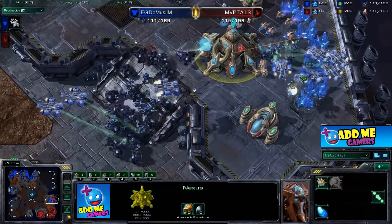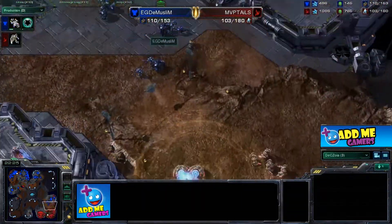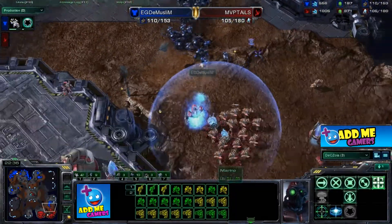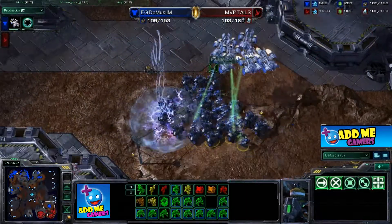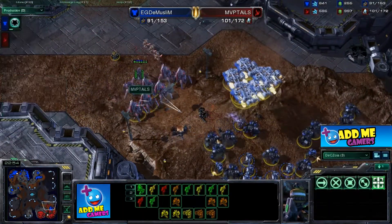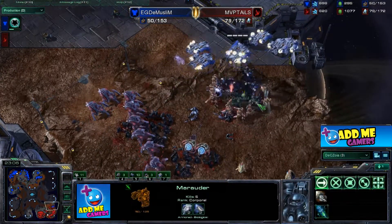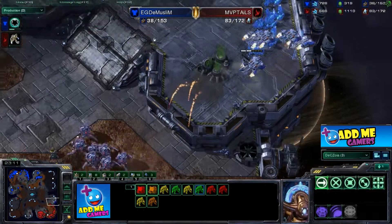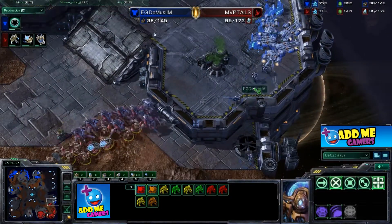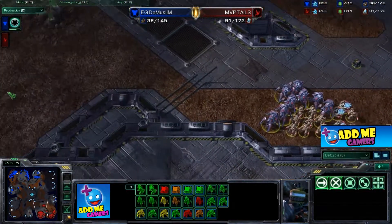More snipes coming from the ghosts. This nexus will probably drop. Another psionic storm from the dark templar — very nice placement. Ghosts are sniping. The medevacs aren't moving into the center of the bio ball where most units are concentrated. No production from Tails — he's just holding out. More psionic storms come down and a last stim really took a lot of damage. Very nice flanking movement from MVP Tails with the stalkers, mounting resistance. The Muslim's habit of over-stimming reduced survival chances.